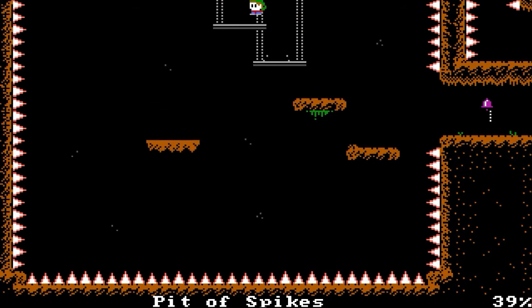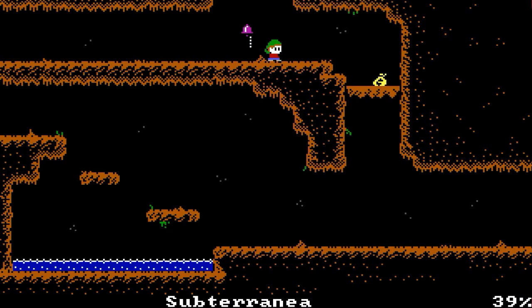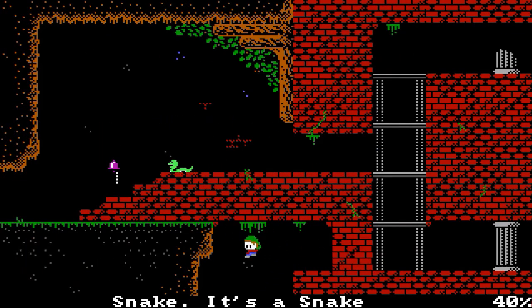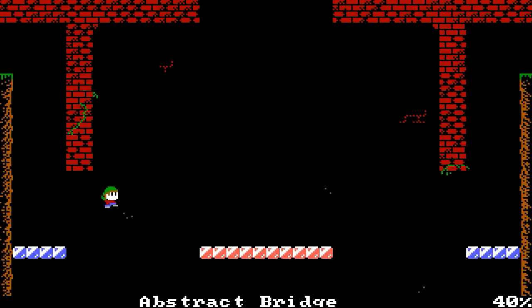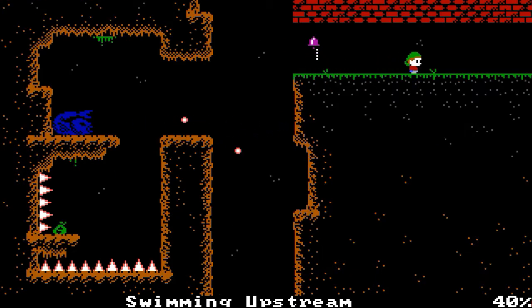There's another boss, but you just have to keep climbing fast. Swimming upstream — that's why it's called that. You have to go really fast. I'm going to try a shortcut if I can. I fell down! Don't hit the bell — do not hit that bell. I'm going to die on purpose. Now I'm back where I was.